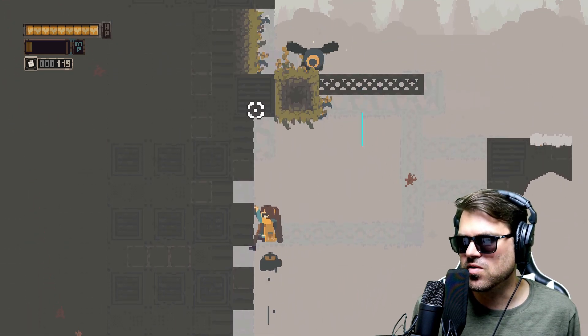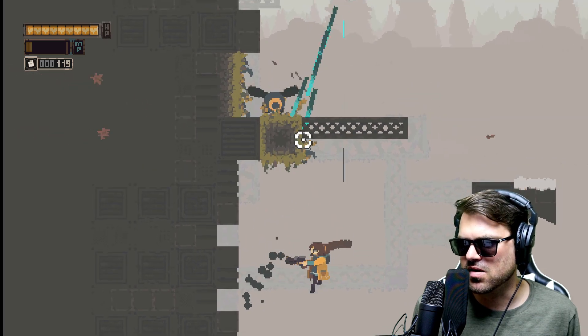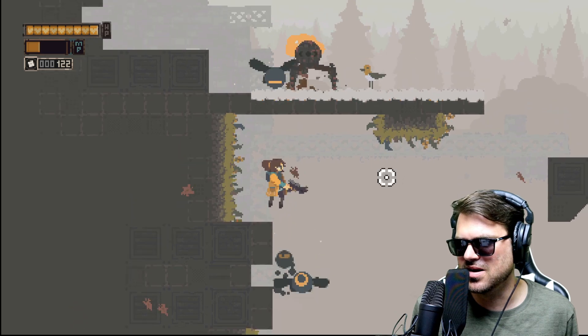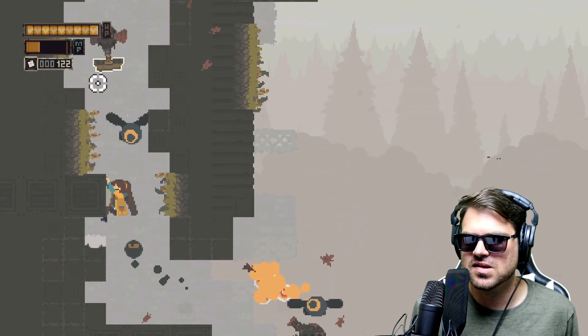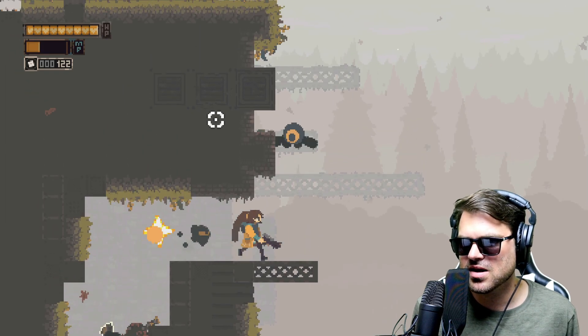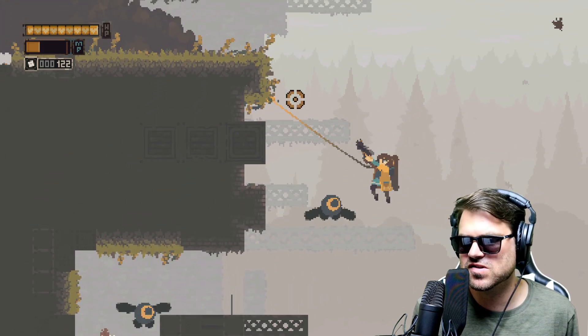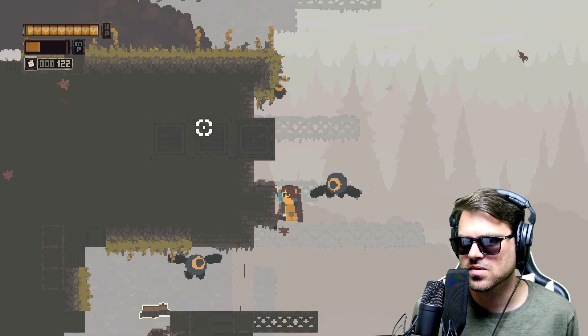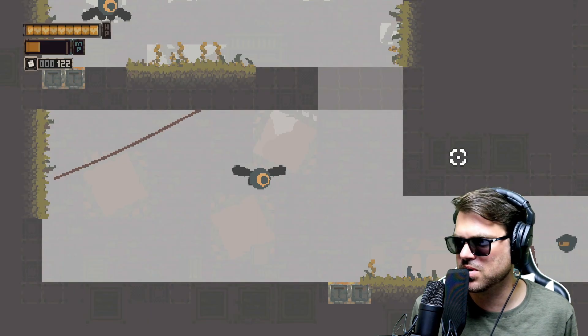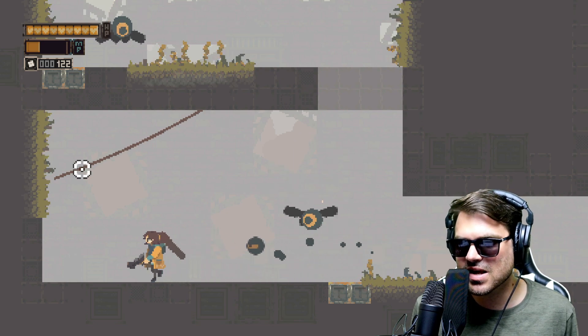Now we're going to be fighting the wind in some of these areas. In areas like this it's almost better to not fight your enemies, especially that little guy — if you fight him he will make your life so tough. Got lucky there, wasn't expecting it. I thought I was going to have to jump up on that again. All right, so in this next room...